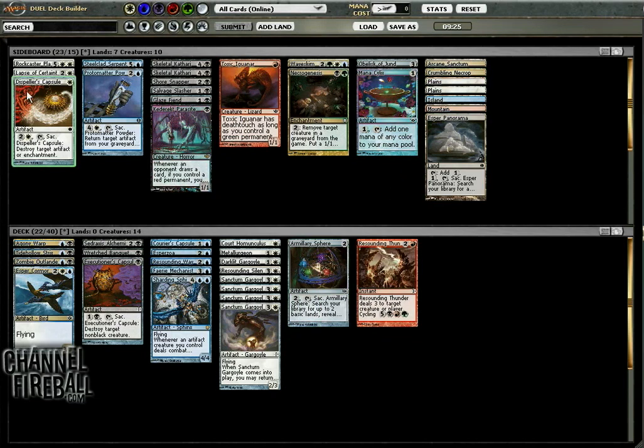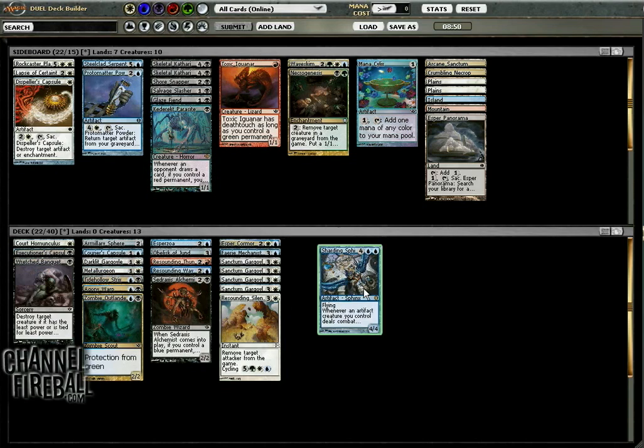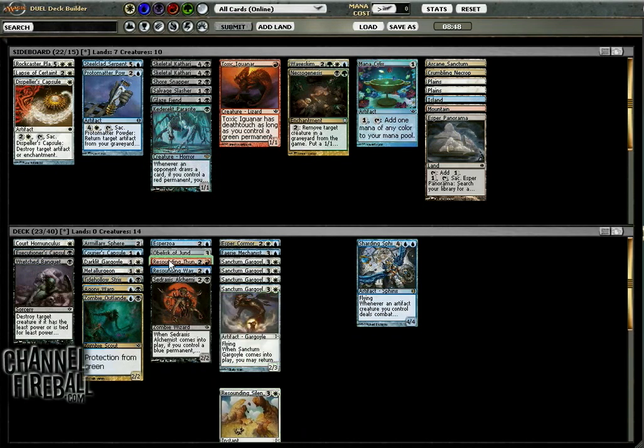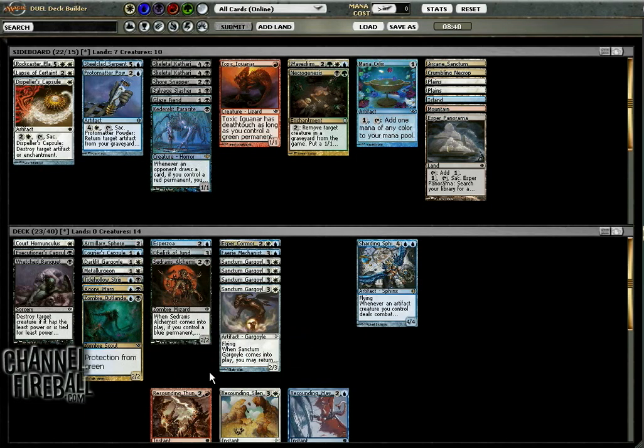We've got Crumbling Necropolis and Armillary Sphere, so that's 22. Our options are Necrogenesis, which I don't think I want, although a green source wouldn't be too bad. It might actually be worth playing the Obelisk of Jund — it's another red source for Resounding Thunder and gives us a green source to cycle Resounding Thunder or Resounding Silence. The Obelisk also helps us cycle one of our Resounding spells and gives us another thing to hit with Fairy Mechanist. So I think I'm fine with the Obelisk.